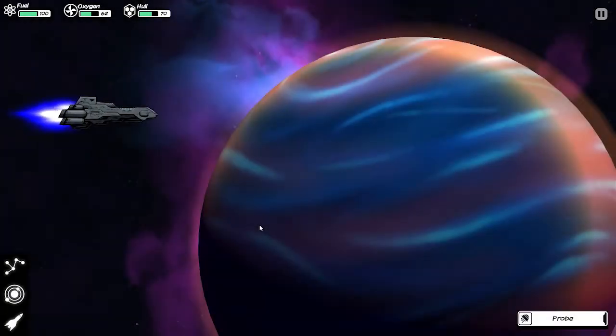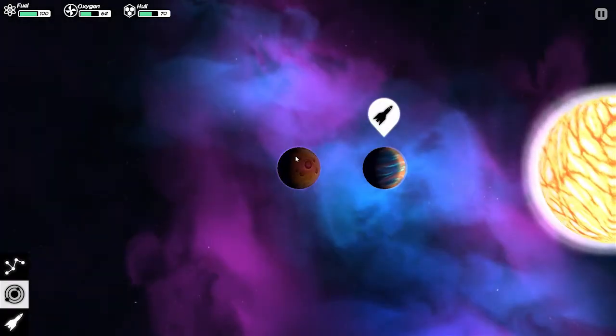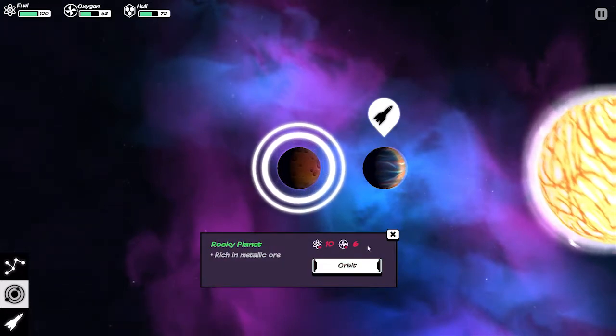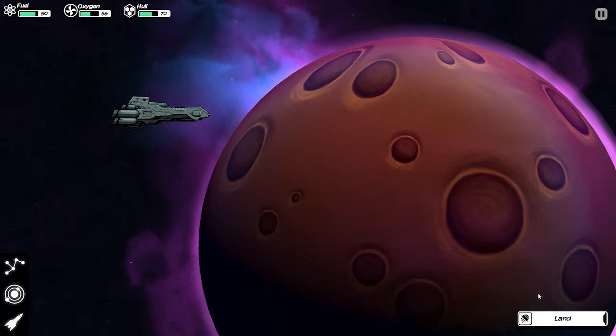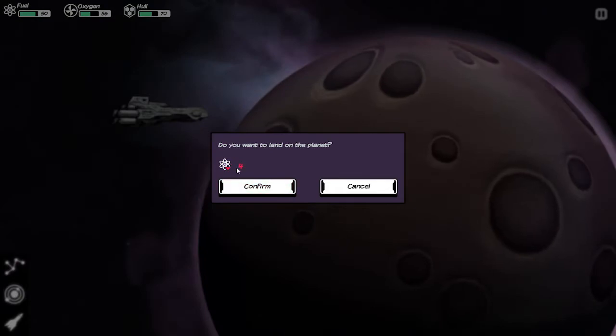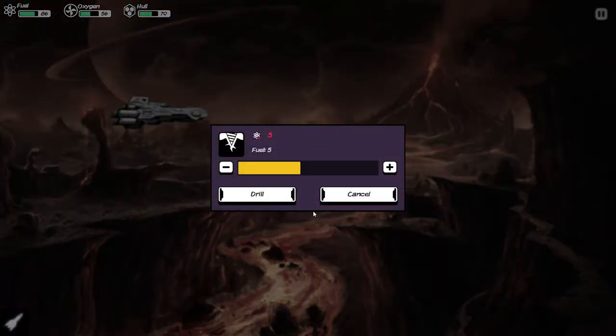Let's hop back out to the system view and head over to the rocky planet. Still going to cost us 10 and 6. Now we're in orbit and this is where things get a little bit more expensive. We're going to hit land and it's going to cost us 4 fuel to land. And then you can drill — just like collecting your fuel, drilling takes fuel. Makes sense. The deeper you go, the more likely you are to take damage.